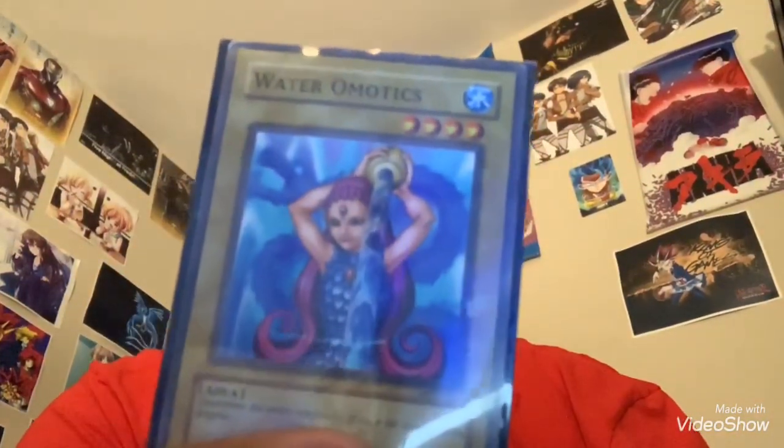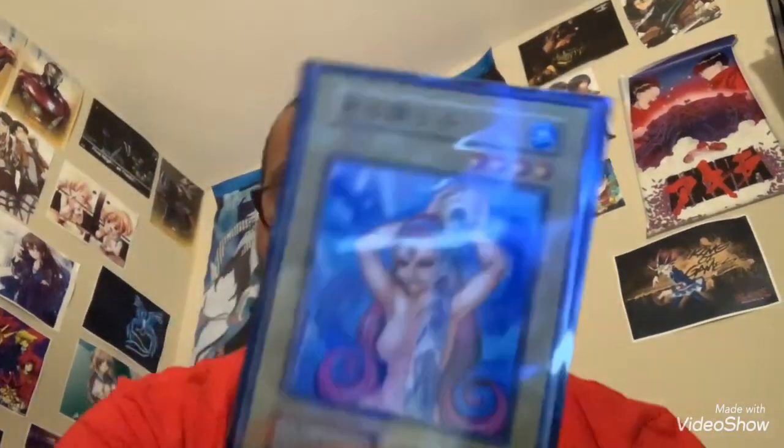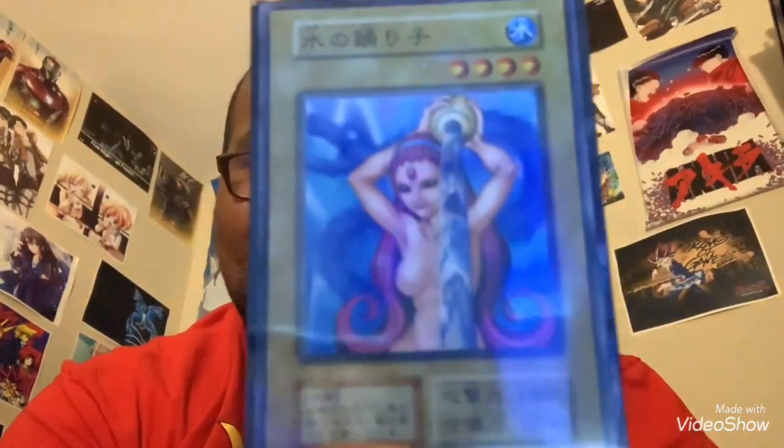Next is Wateromatics. Here's what she looks like here in the West, and here is the Japanese one. This is literally the most revealing Yu-Gi-Oh card of them all.